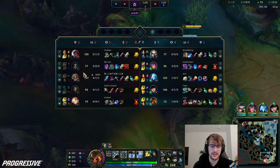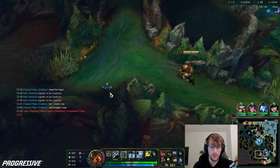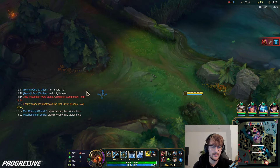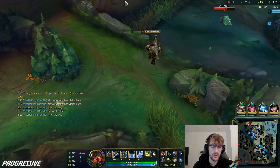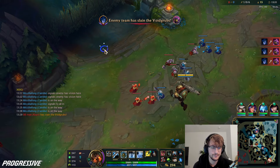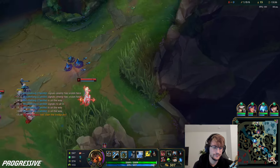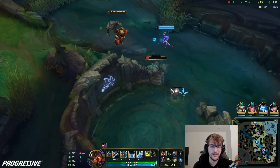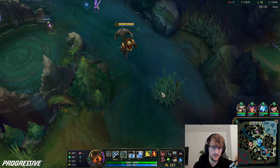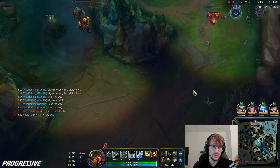Knight's Vow is just not that amazing of an item unless they have assassins — and they do this game. This is definitely one of the games where I would warrant pivoting off this build and just saying it's better to build stuff that helps my ADC, because they're so fed and the enemy assassins are fed too. Locket and Knight's Vow do provide an insane amount of value to my ADC, but I do want to show off the value of Warmog's and just the new item in general. If I played the map more it'd be easier for me to carry.